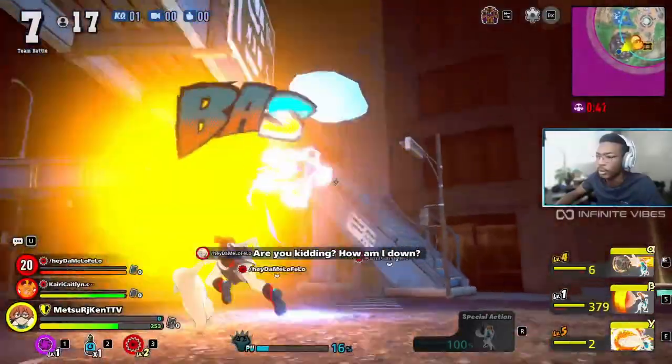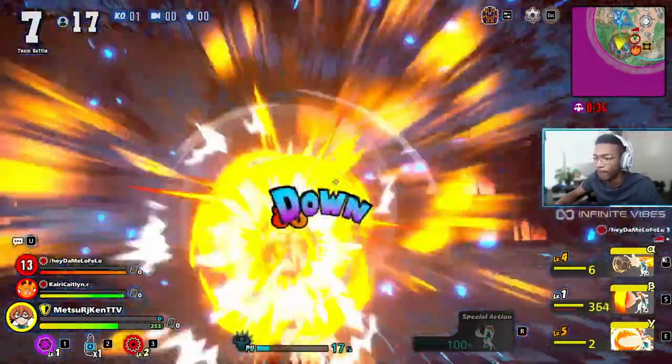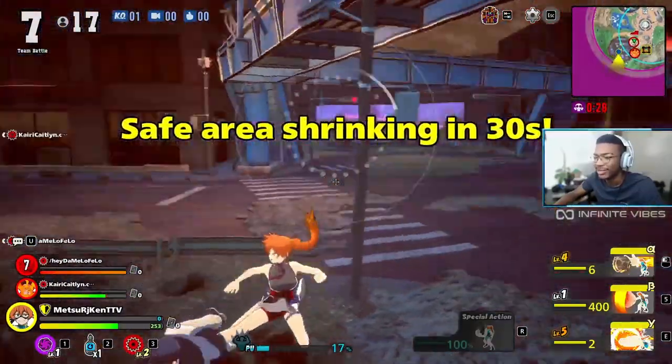Overall, you'll want to keep in mind that Iida is at the disadvantage during this engagement. However, it is very easy to potentially get overwhelmed. As long as you keep a cool head, your environment in mind, and your instincts about you, you'll be able to turn the tides on Iida whenever they decide to challenge you.